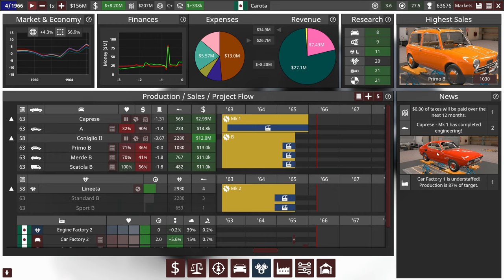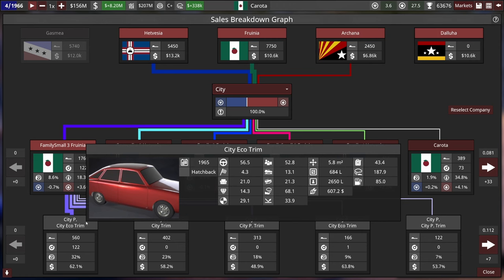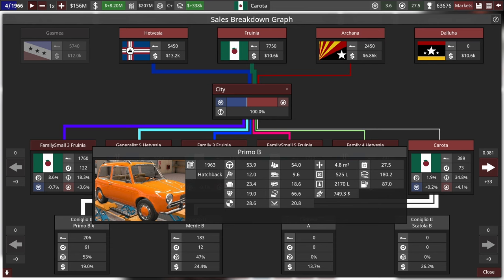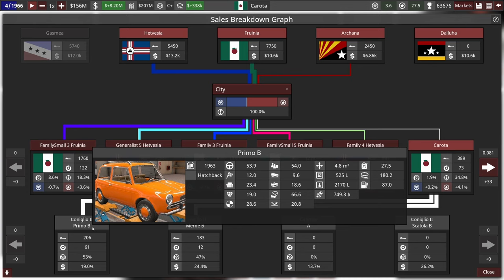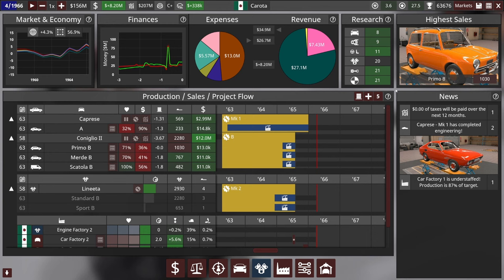I might have to make a luxury trim or something. In the city market, we are still pretty far down on the list of top sellers. Family Small 3 Faroonia remains on top — their city premium car has 56 drivability, 21 comfort, and 62% affordability. Ours has 53.9 drivability and 23 comfort — pretty close on those scores. But it's more expensive at 19% affordability. So if we want to become number one in the city market, it's clear we have to stay true to our original goal: make these cars cheaper.